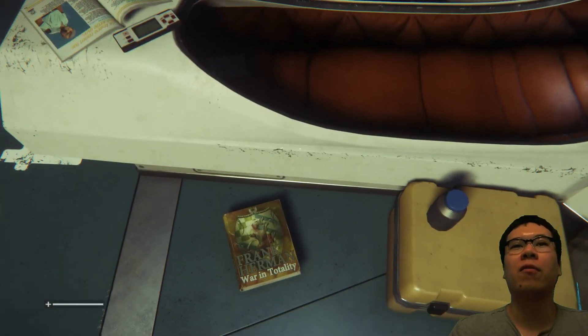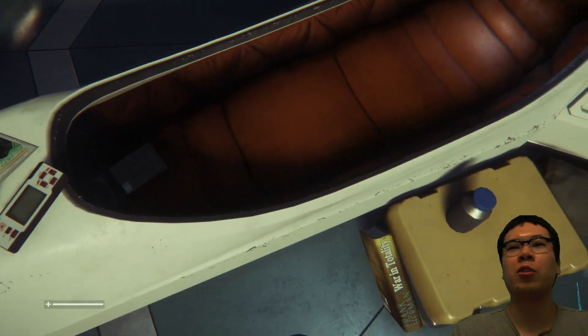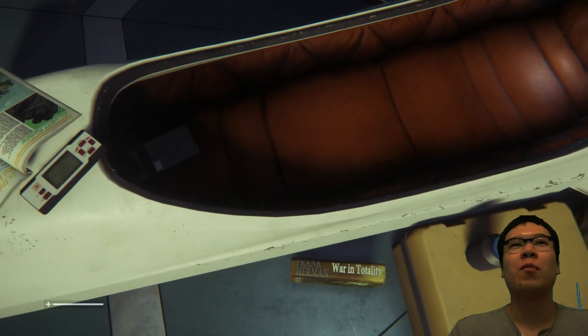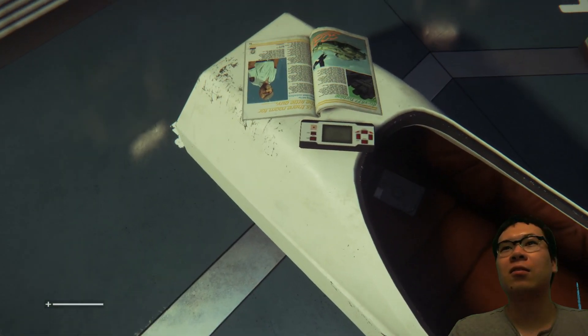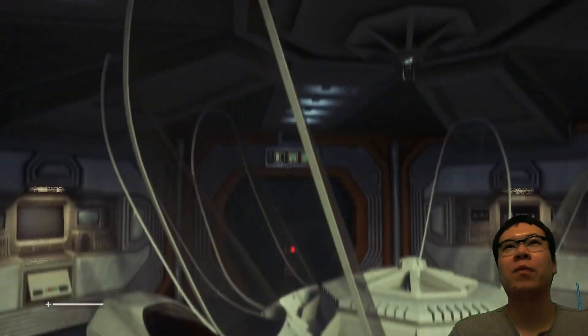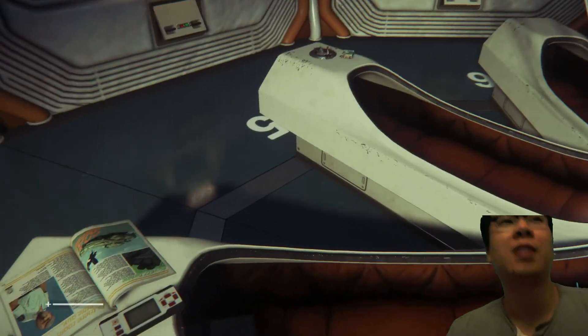Decided to put that book on the floor — the game developer chose that piece of work. As I point my foot and kick it. Some sort of documents inside of this entombment — stasis chamber.